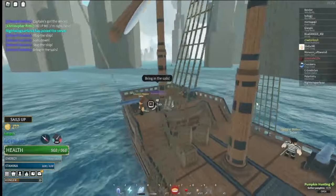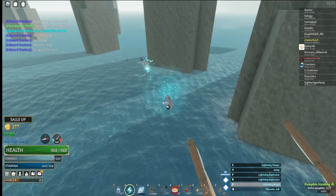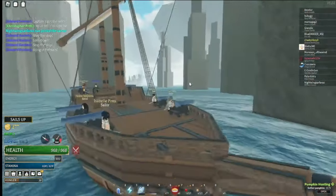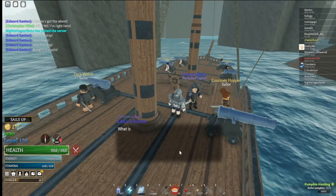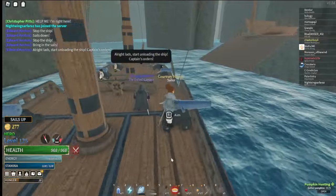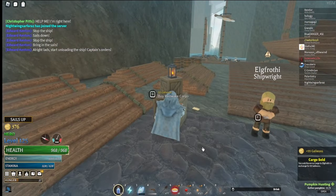Alright, we're back at Red Wake so we can sell a little bit of cargo. I came in from the south from Frostmill direction. A shark was hunting me the whole time — that's kind of scary. Anyways, we're gonna talk to our quartermaster and unload the ship. This is the easy part — you don't have to sell it manually anymore, which is a nice change.